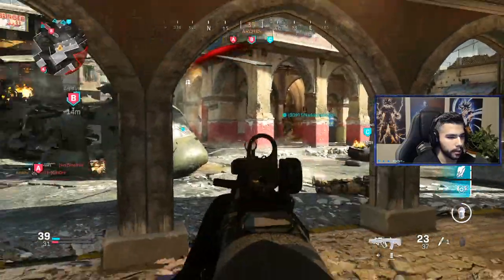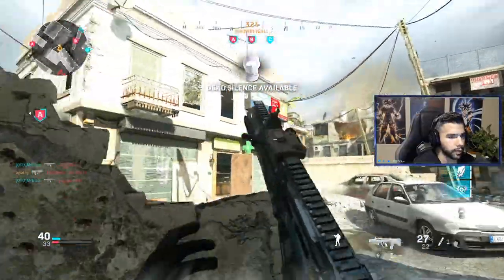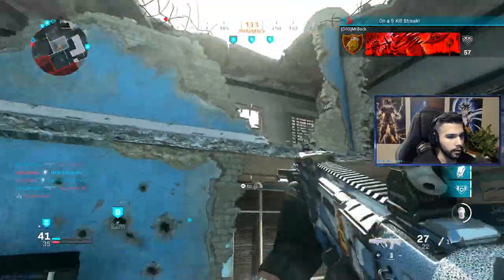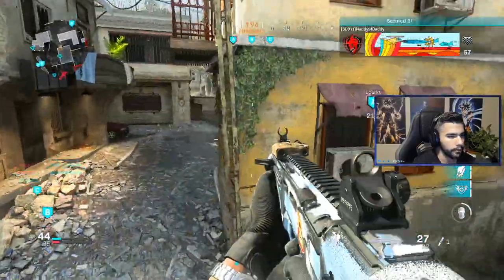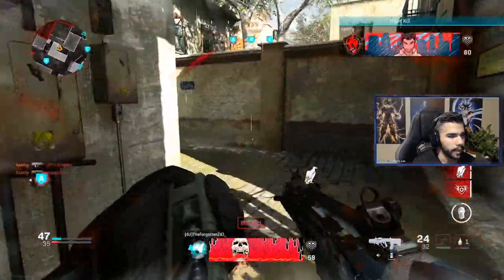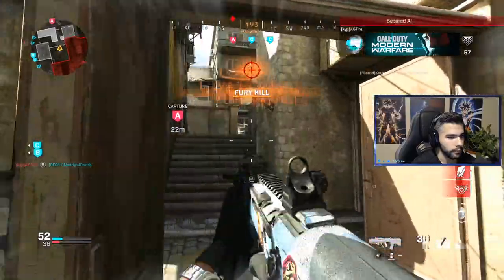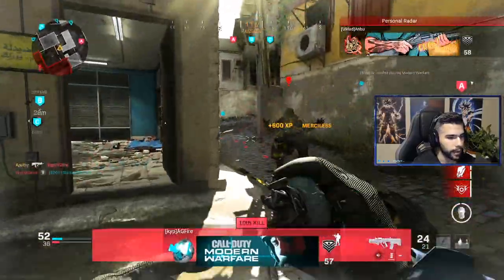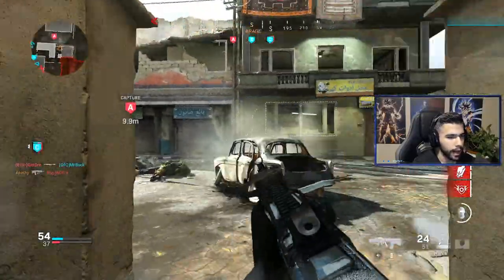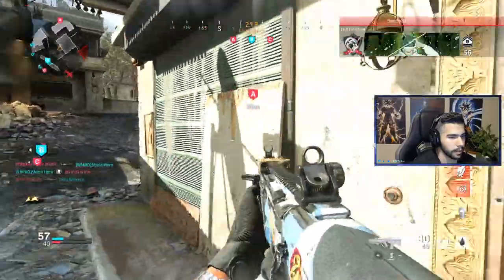I'm actually running Sleight of Hand on this gun on top of the Tac Laser. The reason I'm running Sleight of Hand is the ammo runs up quick — if you want to get multiple kills at once, it's so hard without Extended Mags. But I'm not a fan of Extended Mags because it reduces your aim-down-sight speed and makes your gun a little slower. Even though more ammo is nice, I'd rather have Sleight of Hand so I can reload quickly and keep the same speed.